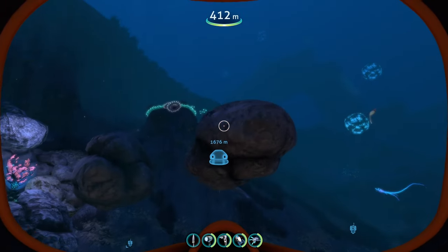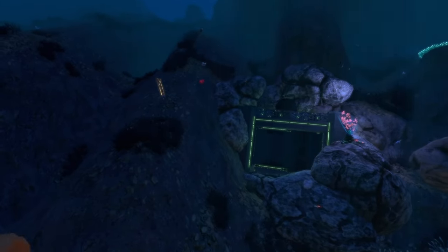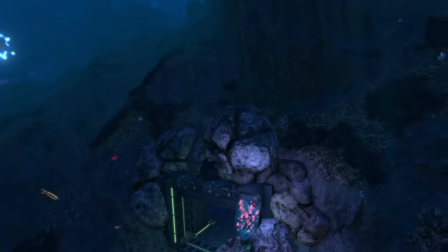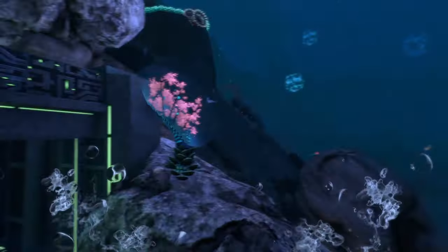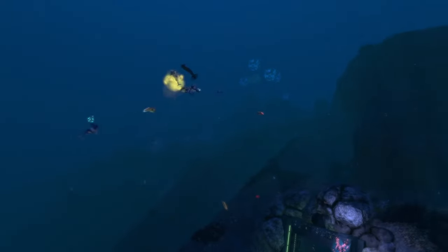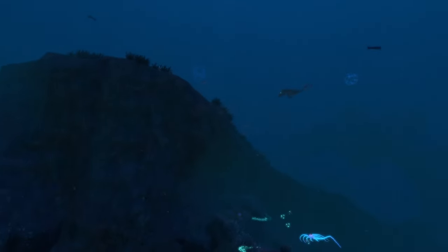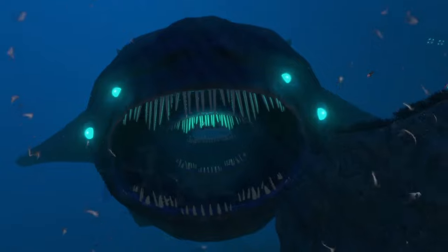The mod also adds more precursor structures scattered around the map. One is hidden in the grand reef behind rocks, so you'll have to look carefully. Inside there's a door requiring an orange tablet to access. There's also a giant precursor structure in the dunes biome and at least one more elsewhere. And then of course there's a terrifying creature with glowing blue eyes lurking around.